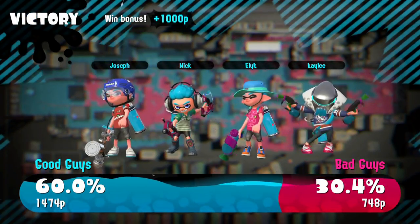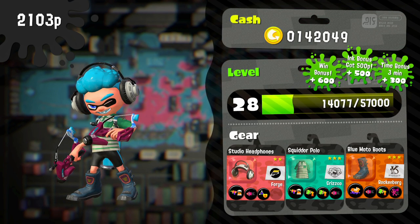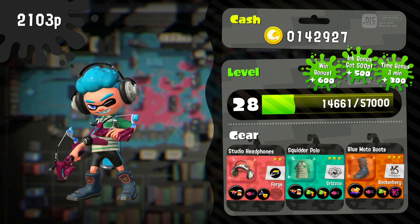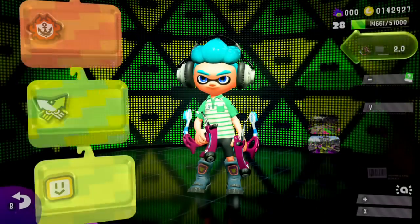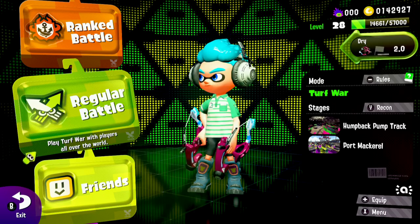I might actually main it overall in my rank battles because it is really good. Alright, so we destroyed them there. I also just love the detail — why does it have toothbrushes on the end of the Dapple Duelies? Just like how the Dualies Squelchers combine, do the toothbrushes combine when you dodge?